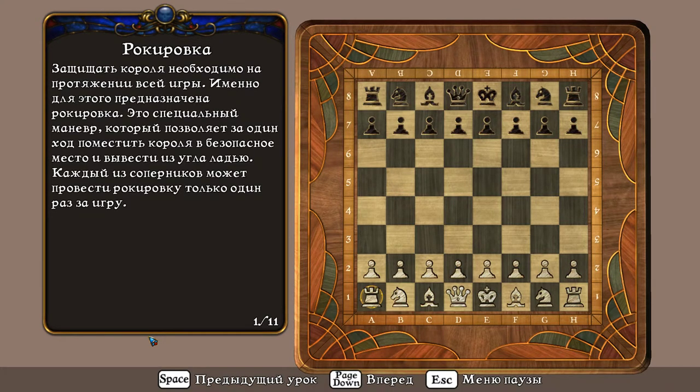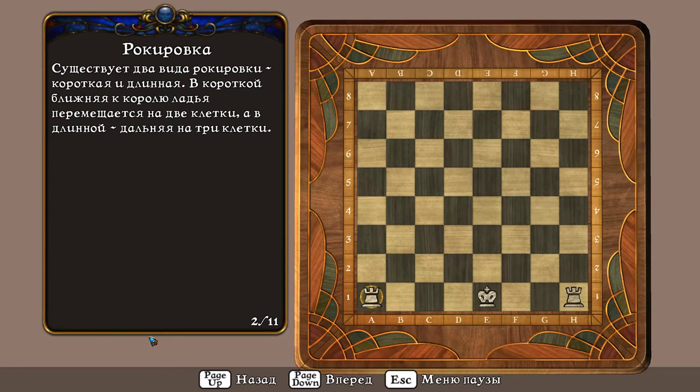Защищать короля необходимо на протяжении всей игры. Именно для этого предназначена рокировка. Это специальный манёвр, который позволяет за один ход поместить короля в безопасное место и вывести из угла ладью. Каждый из соперников может провести рокировку только один раз за игру. Существует два вида рокировки — короткая и длинная.